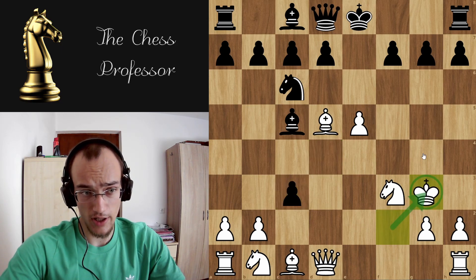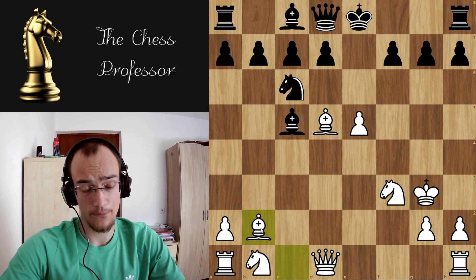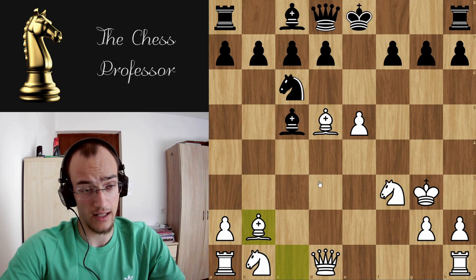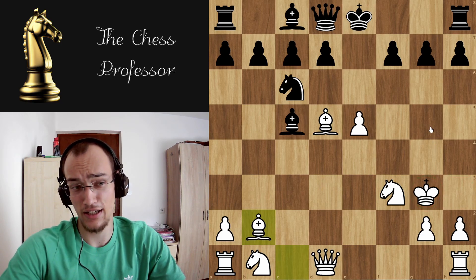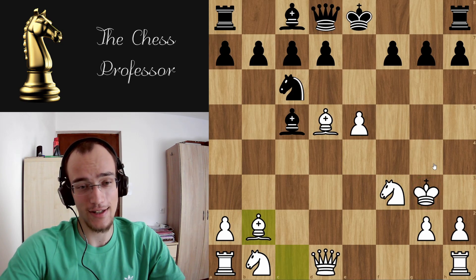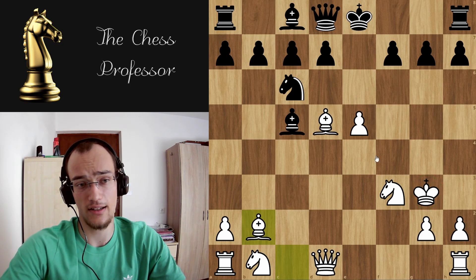You have to play king g3 — you can also play king f1, but king g3 is the best. They take again, you play bishop takes. So you're up a piece, but they have pawns and obviously your king is weak. Now let's look at how to save this position — you're winning, but you still have to know some moves in order to keep the king safe.